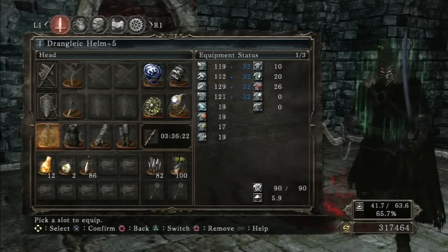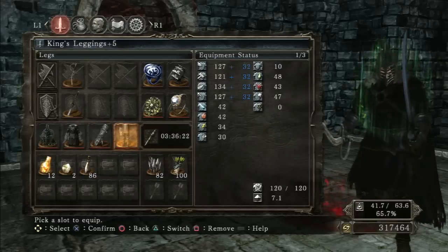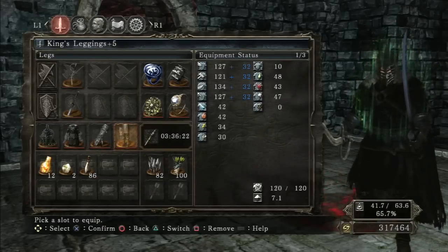My armor is a Drangleic Helm, Llewellyn Armor, Drake Keeper Gauntlets, and King's Armor plus five. Let's get started with the PvP.